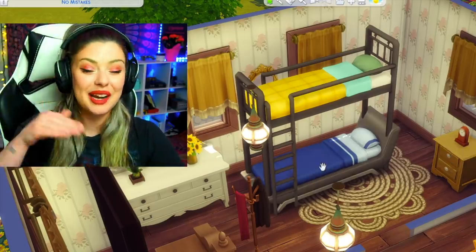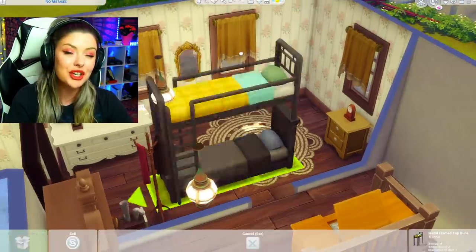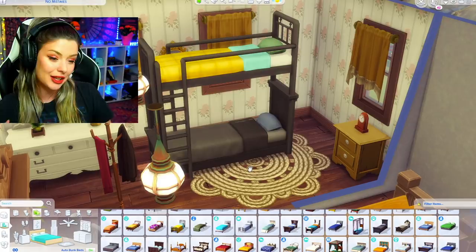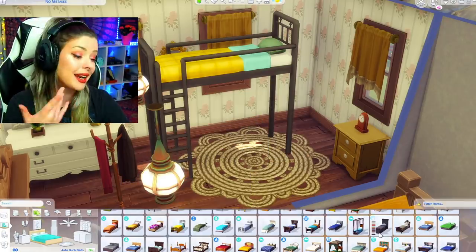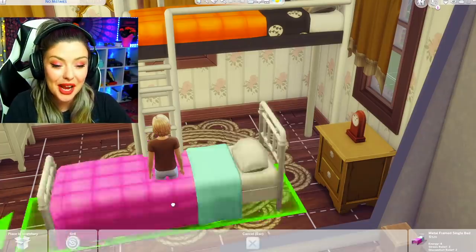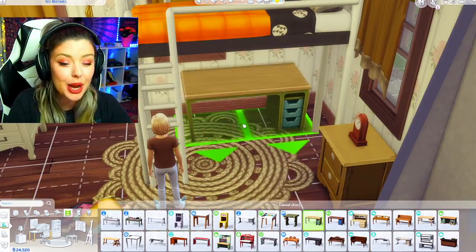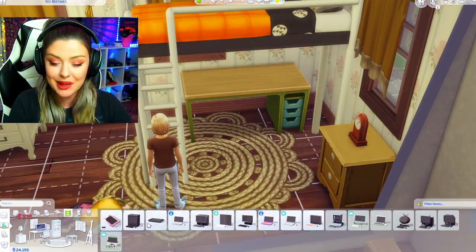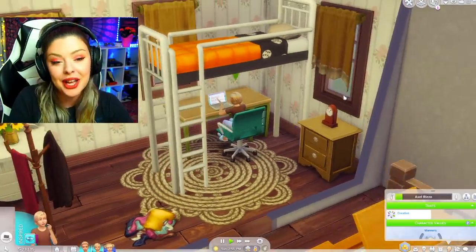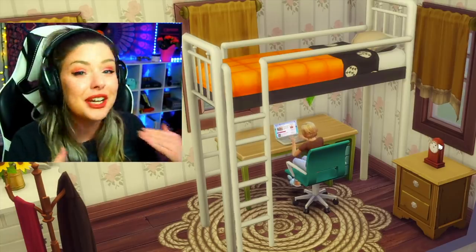This is really fun, I'm excited to play around with this. The only thing that really bothers me is the headboards kind of stay there and it looks a little bit weird — I'm sure you could get creative and put something on the back to make it look a little better. We've been begging for these bunk beds for so long. I want to see if I can put a desk underneath here. With move objects on, let me put a computer and chair under there. Yes — you can put things underneath the bunk beds, which is actually amazing. Tiny homes are going to be forever changed.